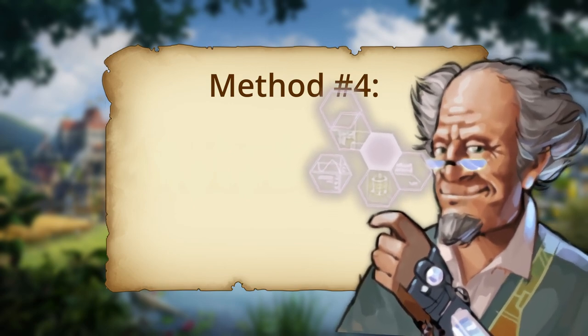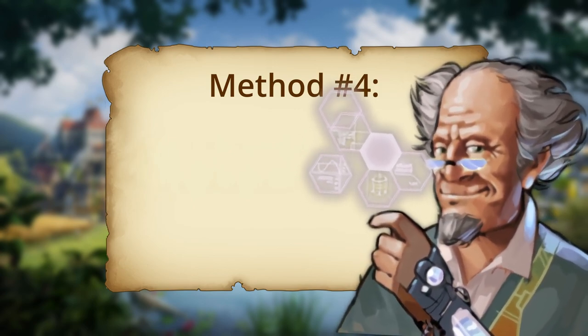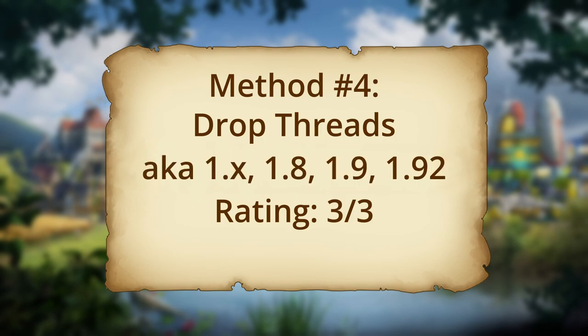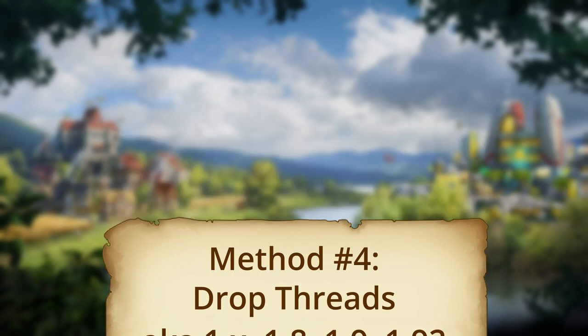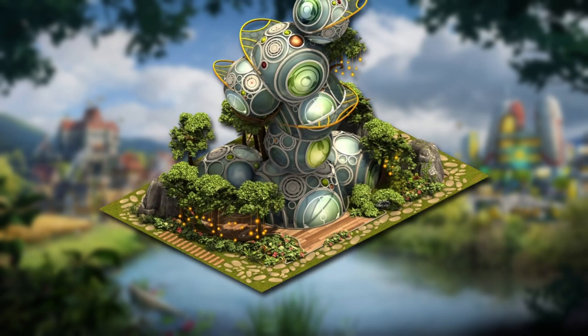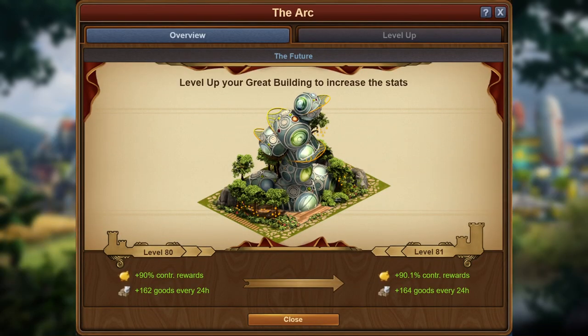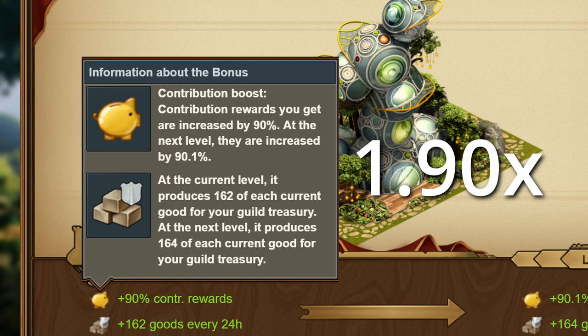Drop threads are the most powerful and most common high-level strategy. Also known as 1.x threads — commonly 1.8, 1.9, or 1.92 threads — these are the fastest way to level a great building, and also the cheapest way. These are enabled via the power of the arc's bonus, which boosts contribution rewards for other players' great buildings. At level 80, which is the most common level to stop at for an arc, this boost gives you 1.9 times the amount of rewards from a spot, and this is used to take spots on great buildings for free.